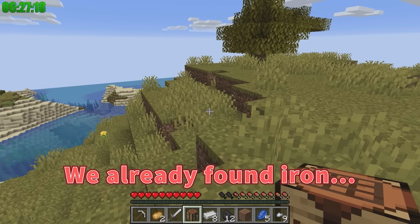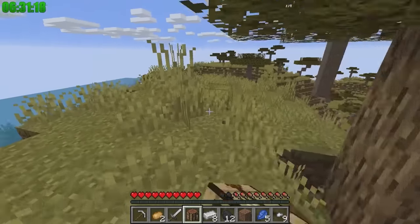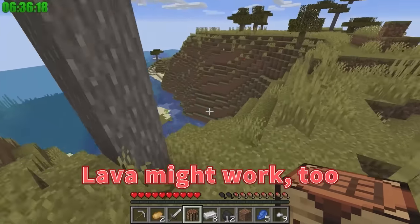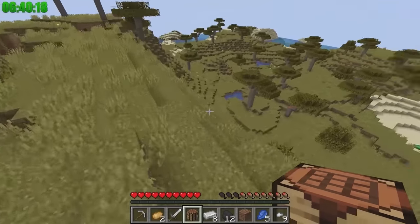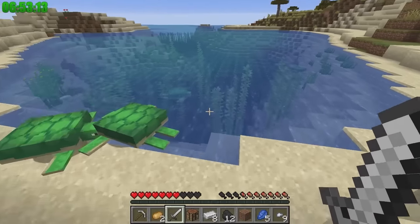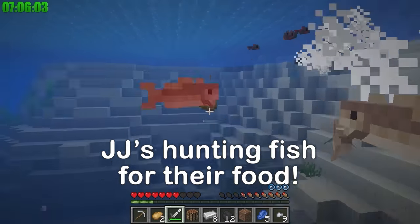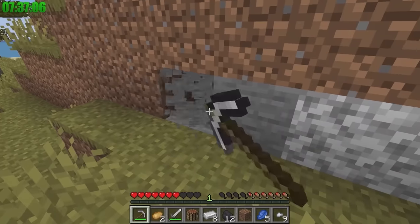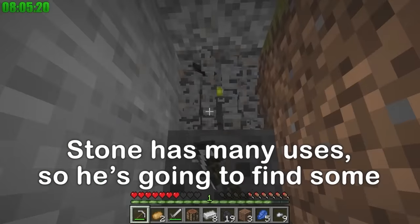We already found iron, but we still need necessities like food and diamonds. Diamonds are essential — we can't mine obsidian without a diamond pickaxe. Let's find some food first. I'll get some coal! I'll get us some fish! Next, I'll harvest some stone — we use it for everything! I found coal!